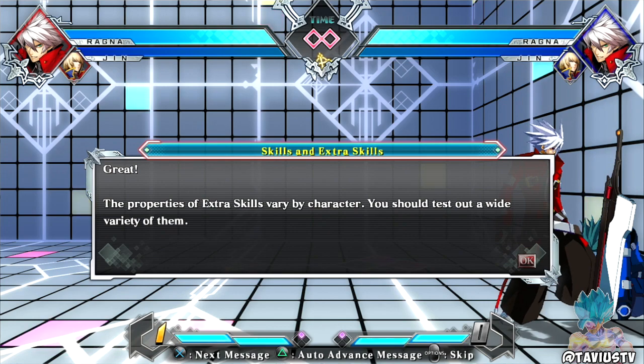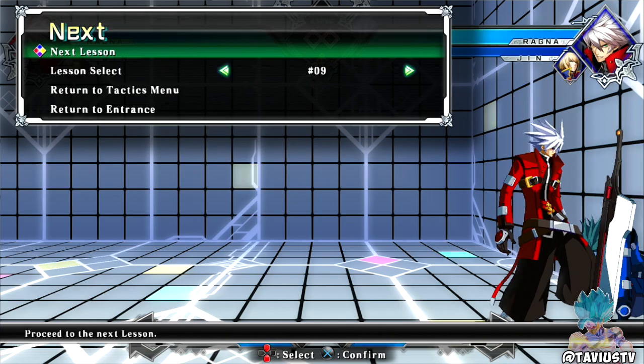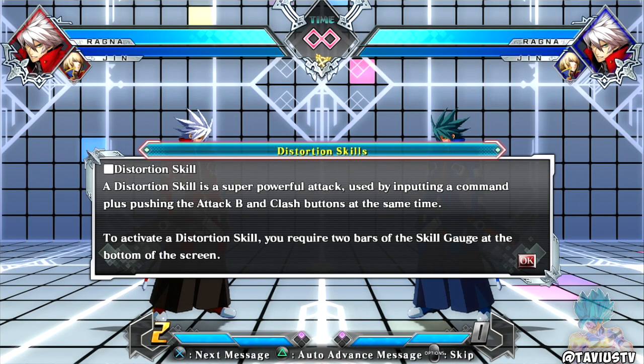It seems like Ragna is the starter character of this game - like the Goku of BlazBlue. Everybody's going to use him in training and tutorials. I kind of don't want to use him though - I've seen way nicer looking characters like Noel and Linne.